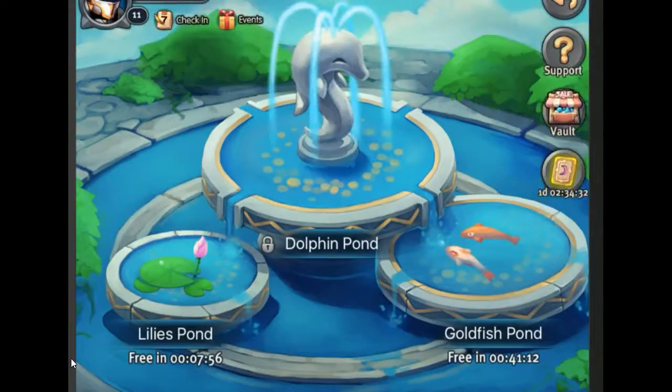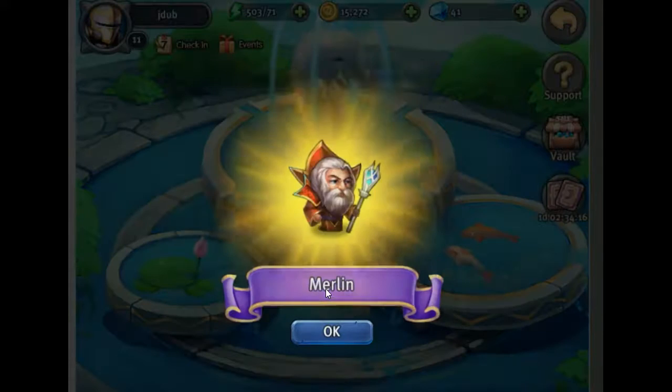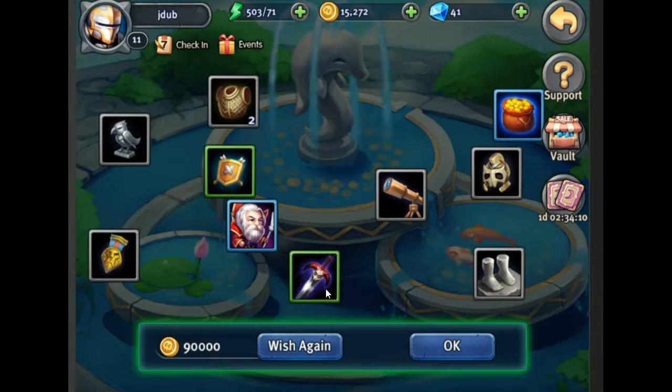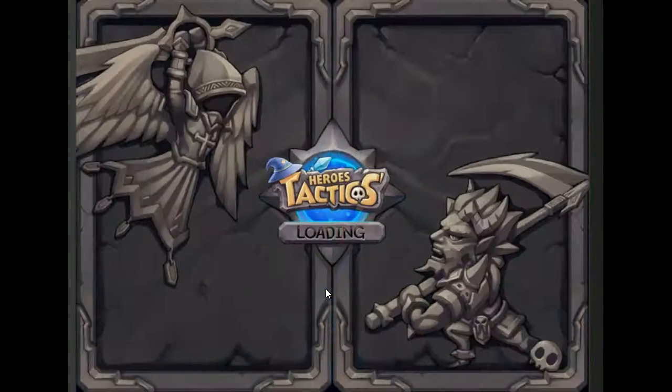This is the next thing you really want to do: spend 90,000 gold on your first 10 wishes — it guarantees a hero. So we do it right here, 10 wishes, and you're going to get a hero out of this. Here goes nothing! We got Merlin — a wizard! We are very very poor now but we got a brand new hero which is going to be great for our squad.